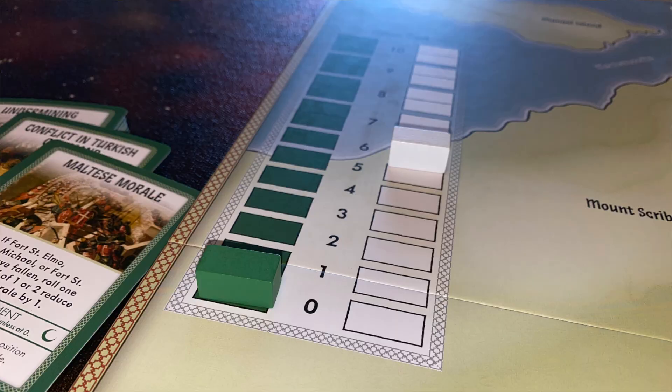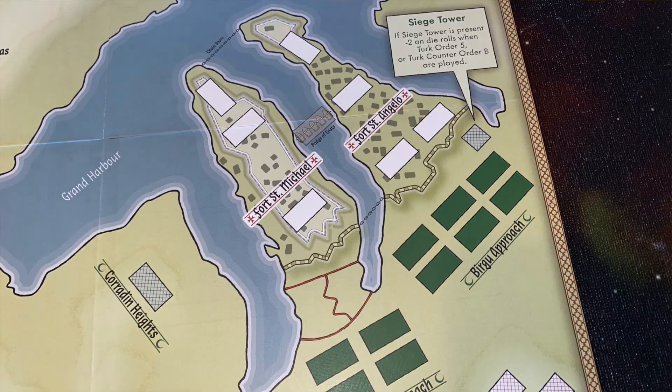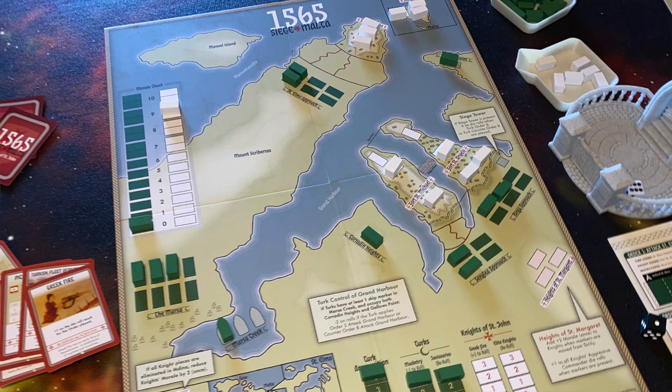The game can end in different ways. If ever one side or the other's morale track gets to zero, that side automatically loses. If you get completely through the deck, the Knights win and the Turks sail for home. But also, if three key fortresses on the board all fall — they have no more blocks in them — then the Turks win the game. So depending on which side you are playing, if you're able to fulfill your objectives or knock the enemy all the way down to zero, you win 1565 Siege of Malta.